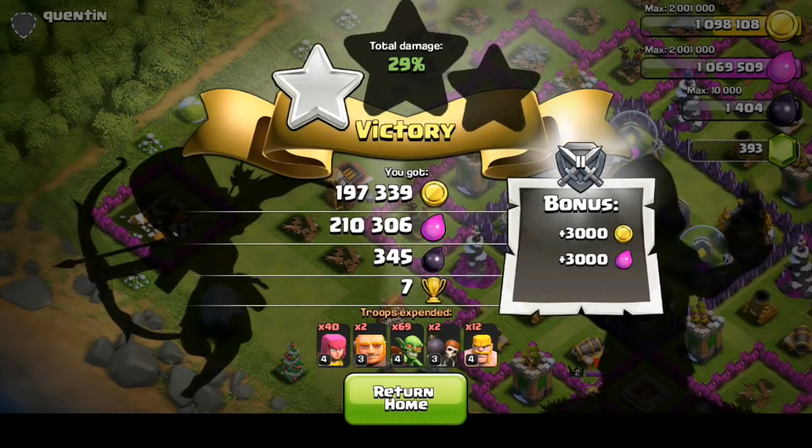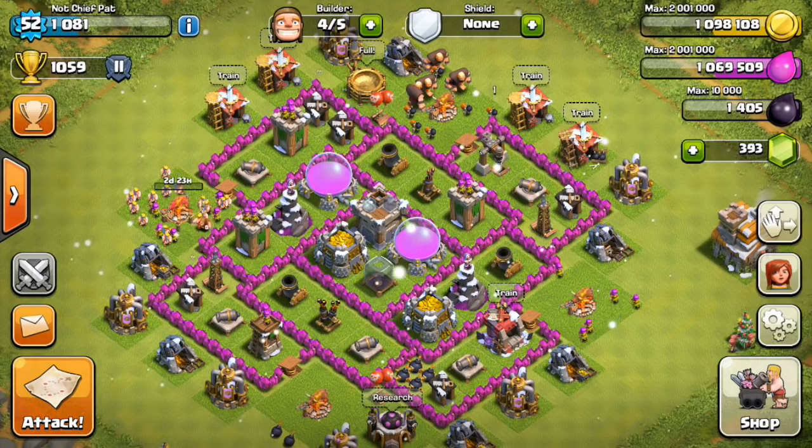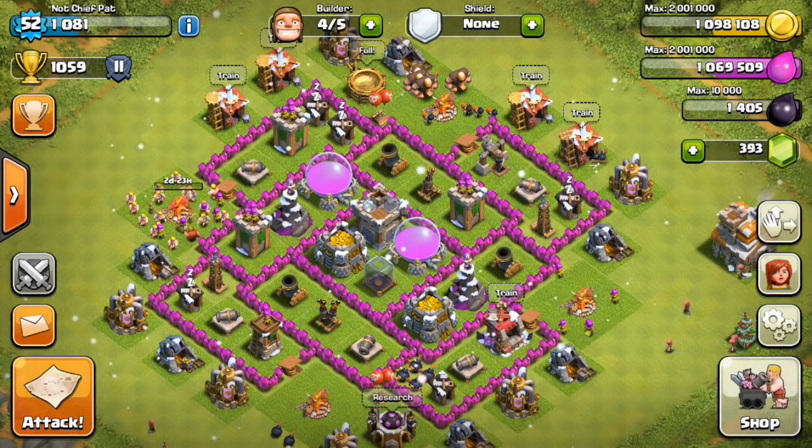So in total, 410,000 resources and 345 dark elixir. I think in the coming episodes I'm really going to start focusing on that dark elixir so we can make our way to 10,000. Let's go back to our base, do our upgrades, and that should wrap it up for this episode.